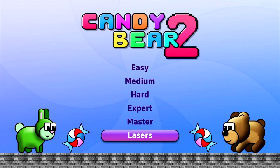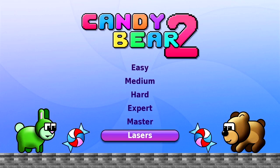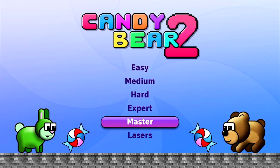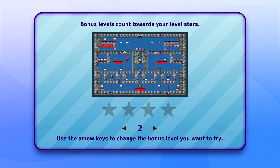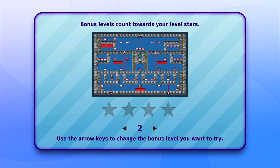Right now there's a new category called Lasers at the bottom. Eventually we'll probably move the laser levels into the easy, medium, hard, expert, and master categories, but for now you can find all the laser levels here. Right now there are four levels, although we have several in development that will be publishing in the next few weeks. The first two are fairly easy and straightforward.